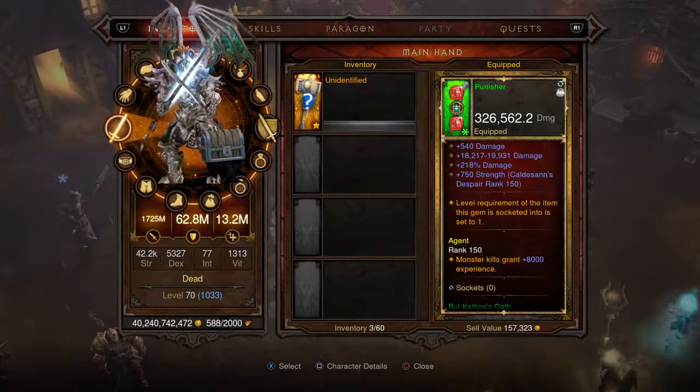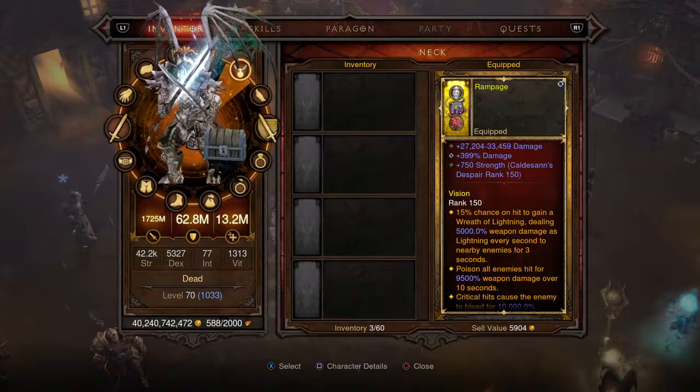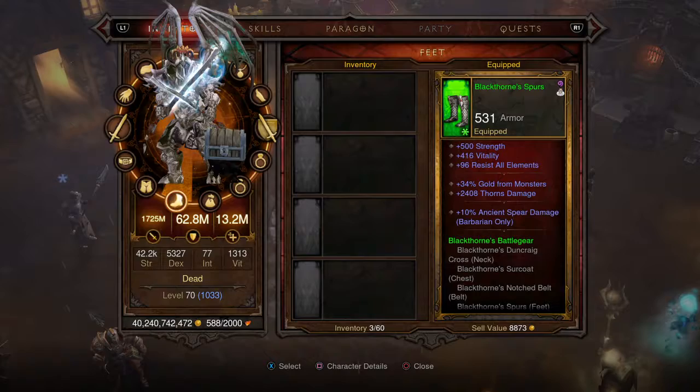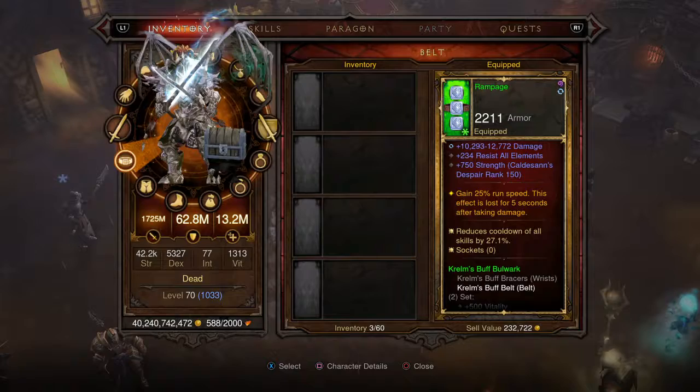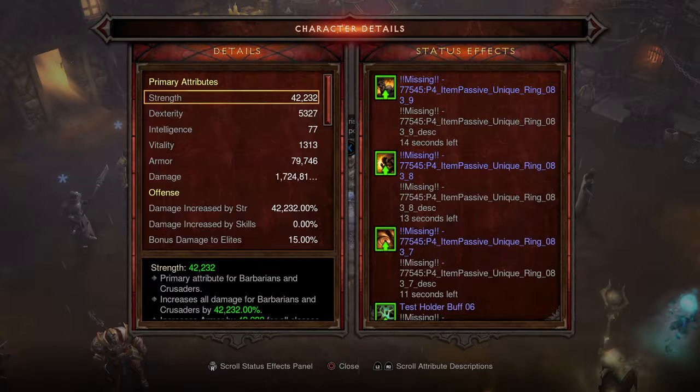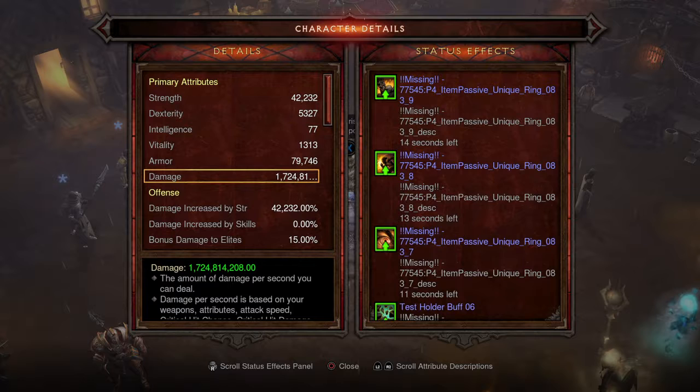I do have modded equipment that I'll be giving out to people as well — some of it just boosts attack mainly, but one of them gives you an extra 25% speed. My boots are not modded, so you can put whatever boots you want. The belt gives 25 run speed, so that's 125% speed right there just using the items.